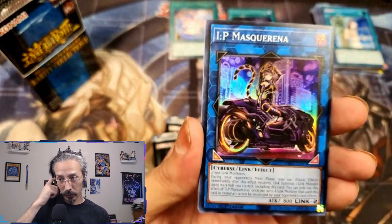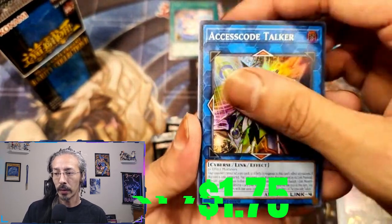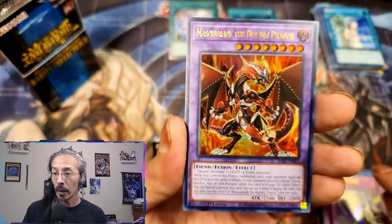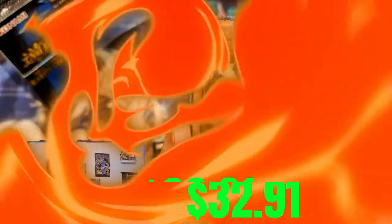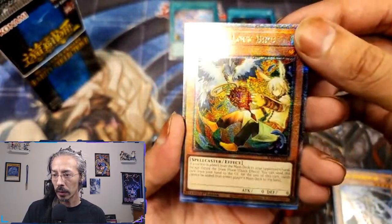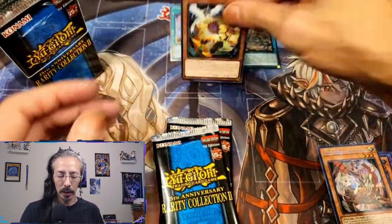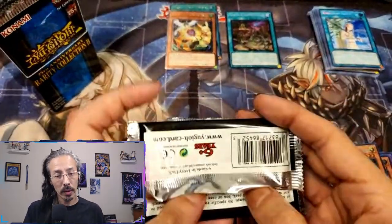We have a super IP Masquerena — beautiful start — Access Code Talker, cute little Rescue Rabbit, Solemn Strike, Masquerade the Blazing Dragon — can we get another one? — and QCR Silent Swordsman! This is also my second alternate art Droll & Lock Bird QCR, and a secret Ghost Ogre and Snow Rabbit. Look at that — strong start for the second box.